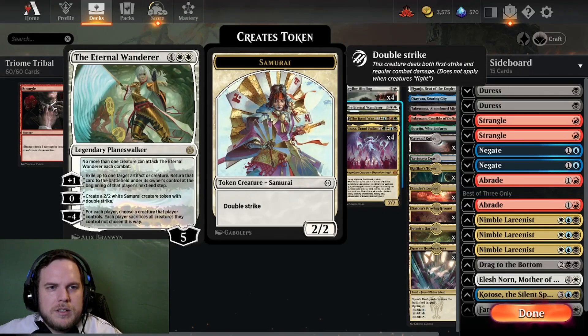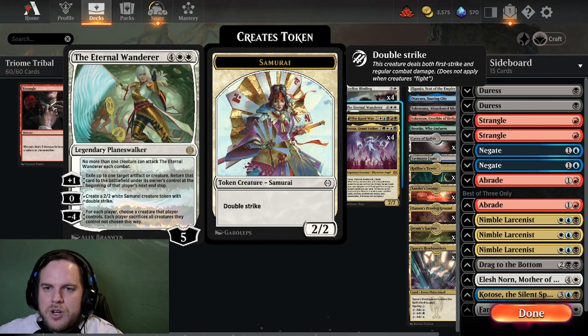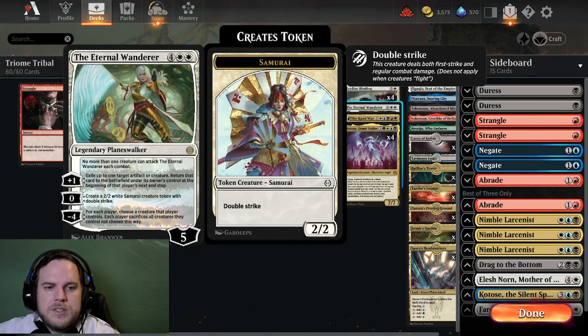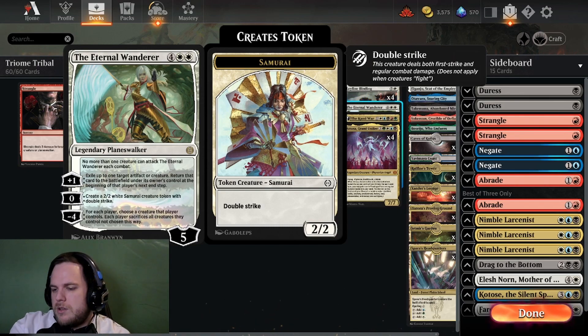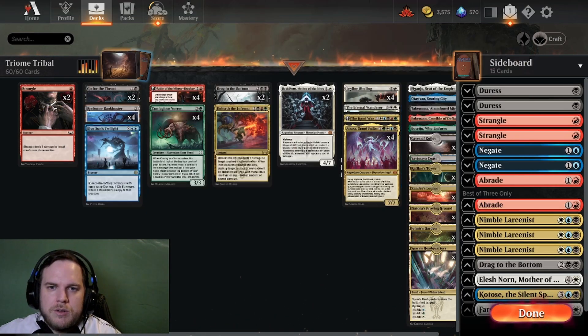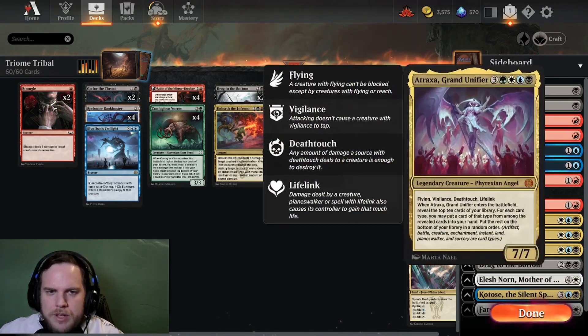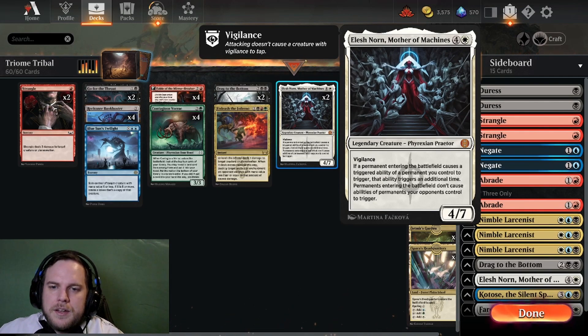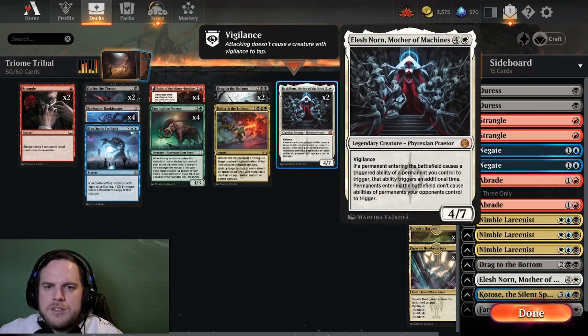We also have The Eternal Wanderer — a six-mana planeswalker with five loyalty. We can exile a creature or artifact and blink it, and it comes back at that player's next end step. We can create a 2/2 white Samurai creature token defensively. And minus four: for each player, choose a creature that player controls, and each player sacrifices all creatures they control not chosen — it's like a pseudo-boardwipe. No more than one creature can attack the Eternal Wanderer. Elesh Norn shuts off enter-the-battlefield triggers, and since permanents can trigger again and again with Eternal Wanderer's blink ability, it's an interesting card — but mainly it's there to take stuff away.